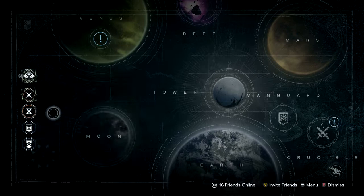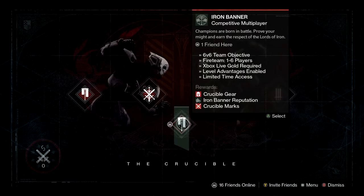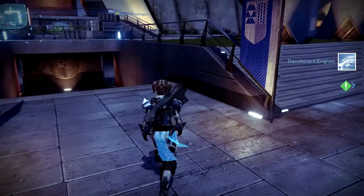And if you come over to the Crucible, you'll see that down below you've got the limited time access to the Iron Banner competitive multiplayer playlist. If you want to get started with the Iron Banner, what you need to do is head over to the tower and talk with the Iron Banner representative. His name is Lord Saladin.